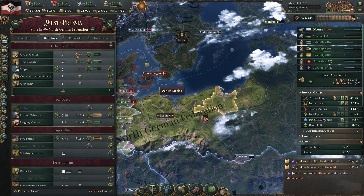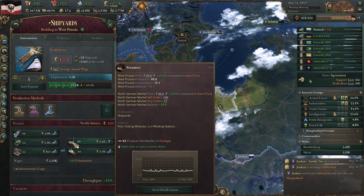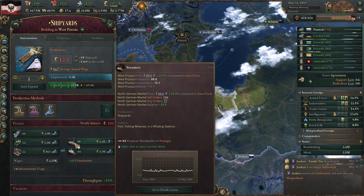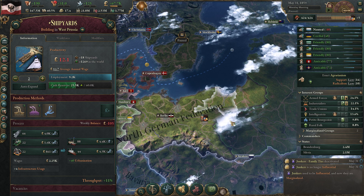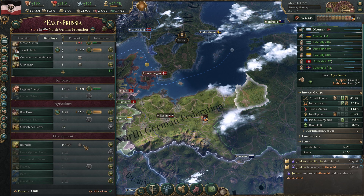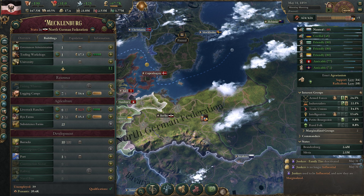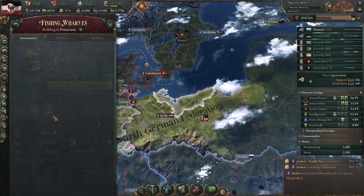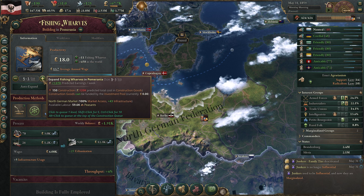Fishing wharves - I don't think there's a big issue there. How are our shipyards doing? We have a surplus of steamers and a deficit of ironclads - interesting. If we do have a surplus of steamers, that means we can build up more fisheries. Mecklenburg fishery wharves - we don't have any over here, so maybe Pomerania. We have a huge surplus there, so let's build them up all the way.